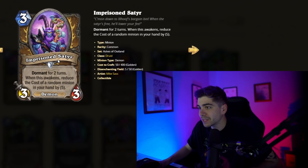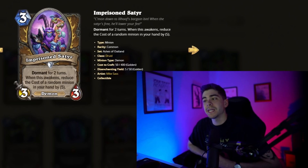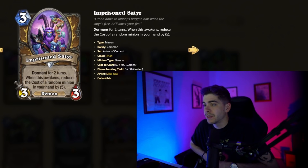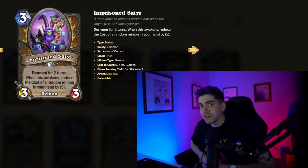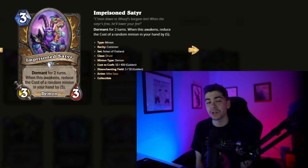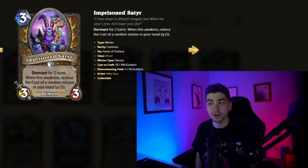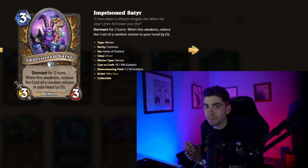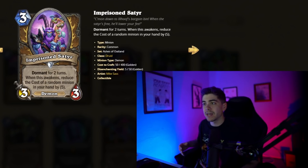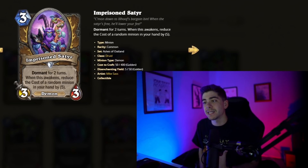Imprisoned Satter here — three-mana 3/3 Demon. Dormant for two turns. When this awakens, reduce the cost of a random minion in your hand by five. So you play it and it does nothing for two turns, which is going to be a bit of a struggle against aggro decks. But maybe similar to Quest Druid, where people thought the card would be bad because you're doing nothing on turn one. That ended up being insane. So I think the Dormant mechanic is in a similar vein — people are going to think the cards aren't great.